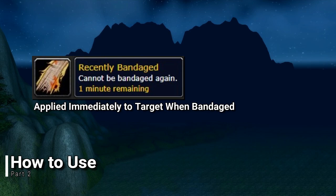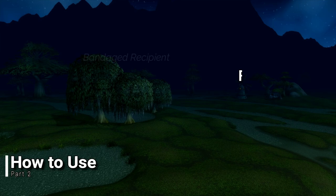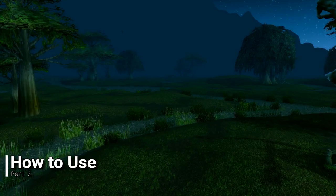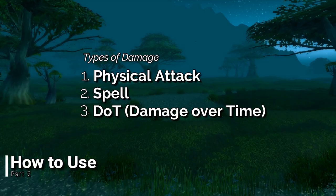While a player is applying a bandage, they must not move or jump, or the channeling effect will be cancelled. The target receiving the bandage, however, is free to move around as long as they don't leave that 15 yard range. It's important to know that both the player applying the bandage and the recipient will have their channeled healing cancelled should either take any damage. This damage can be in the form of a physical attack, spell, or a currently active damage over time effect, and the recently bandaged debuff will still be applied.